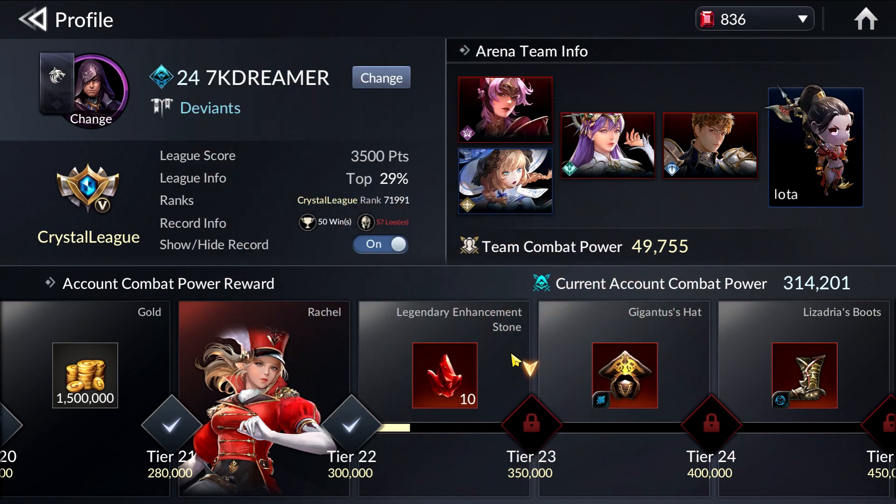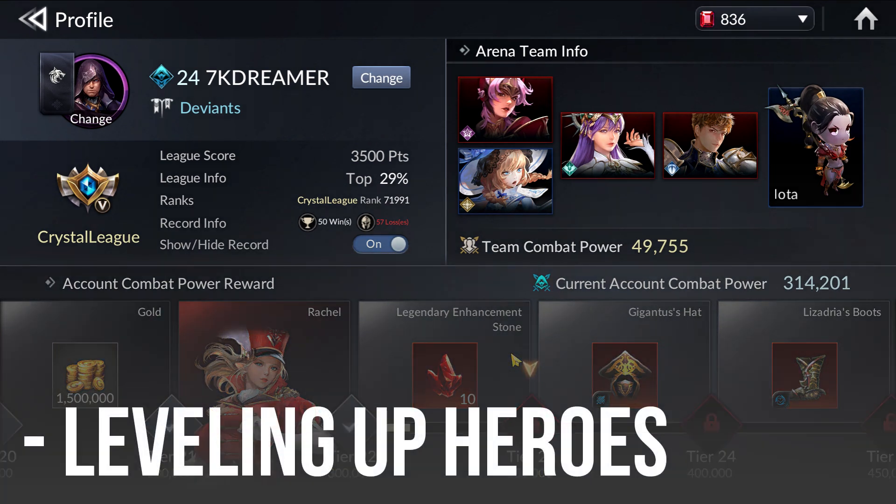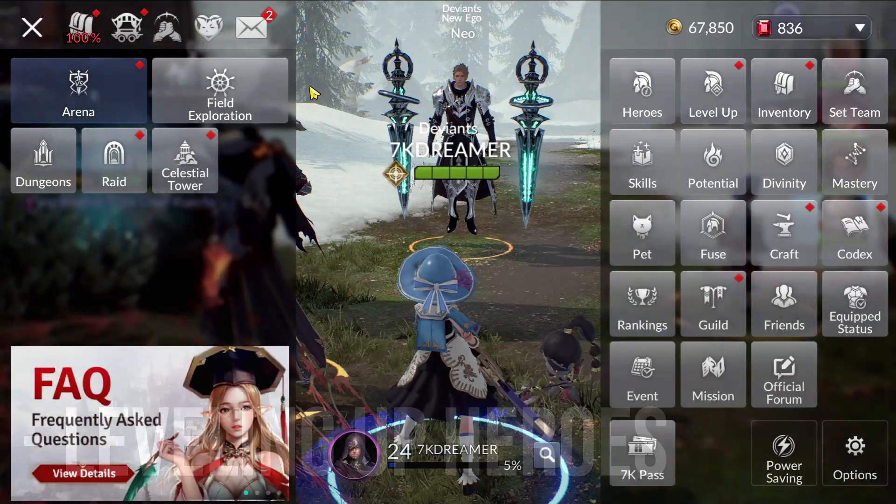Over the past 4 days, I've been doing a lot of intensive account management. The first tip I have is to level up your heroes. This is a very basic tip but it's quite self-explanatory why leveling up your heroes helps, because it directly increases your account CP.